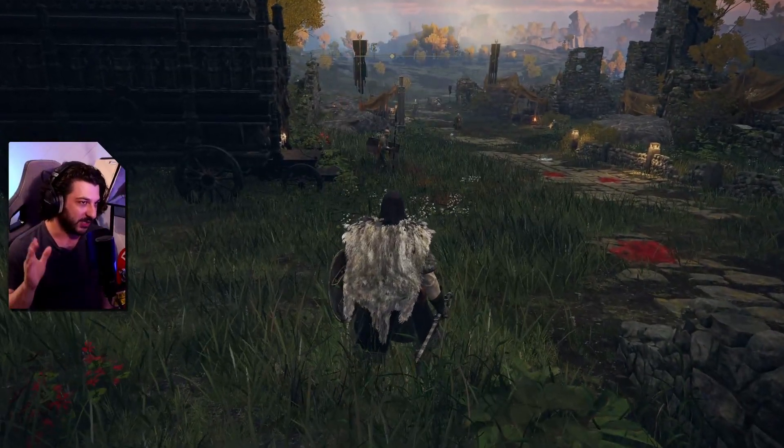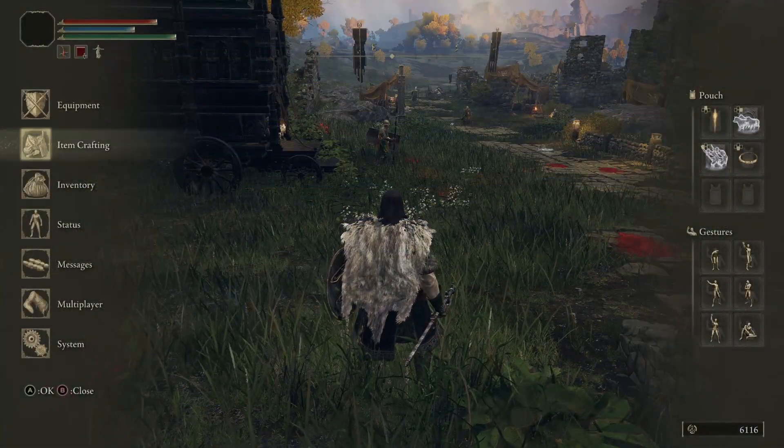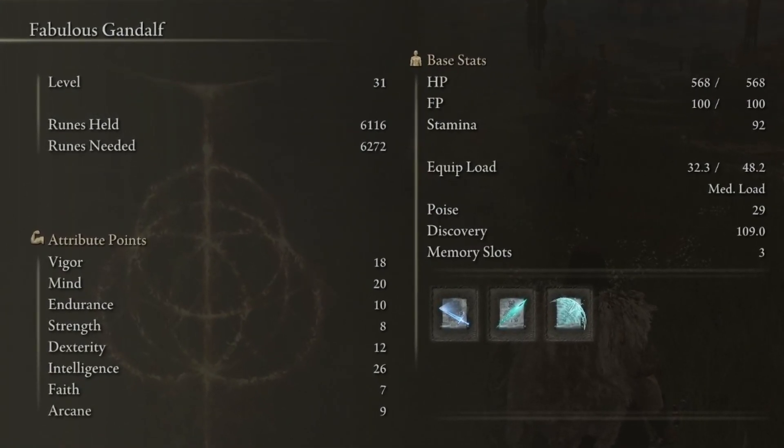So let me show you what we've got. We're the Astrologer this time. I'm going to show you the stats. We're currently level 31: Vigor at 18, Mind at 20, Intelligence at 26. Those are the only three stats I've touched.